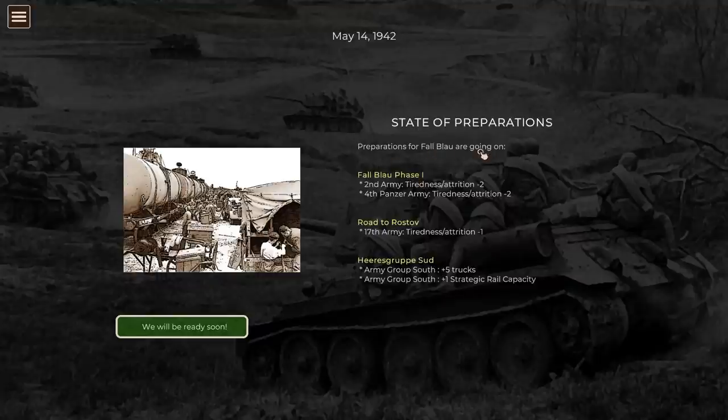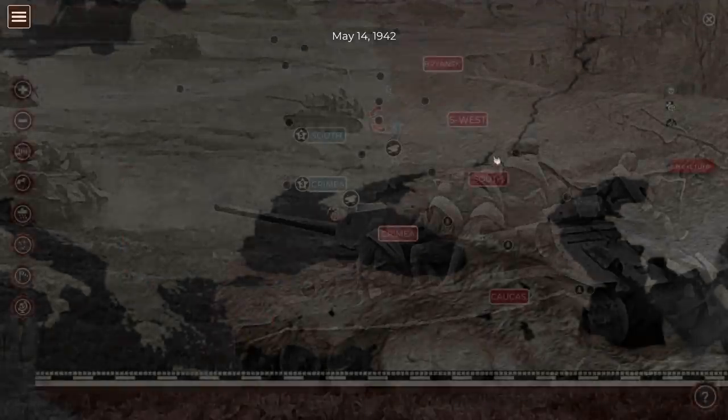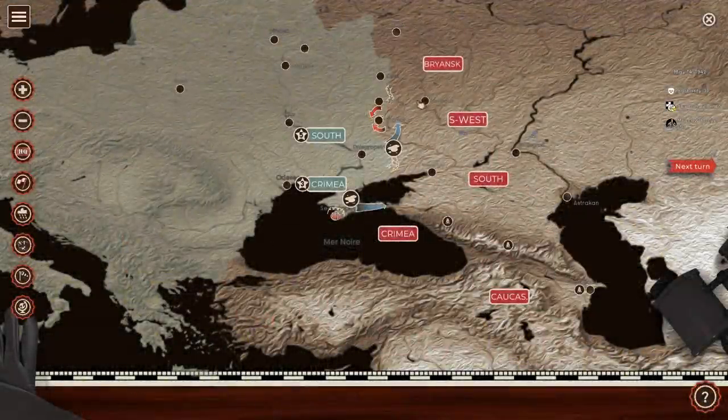The state of preparedness for Fall Blau continues - Fall Blau phase one: 2nd Army tiredness minus two, Panzer Army tiredness minus two, 17th Army tiredness and attrition minus one, Army Group South plus five trucks, and Army Group South plus one strategic rail capacity. We will be ready soon. This entire phase is built into the long campaign, but not into Fall Blau itself. The campaign we'll probably be playing starting tomorrow is much larger and involves the drive on Stalingrad.